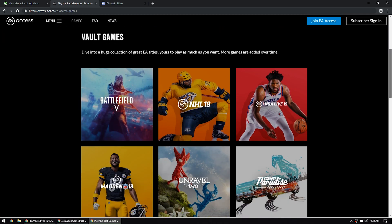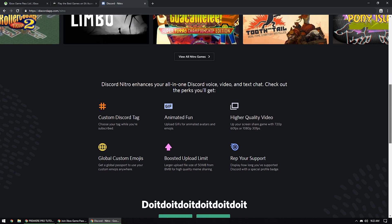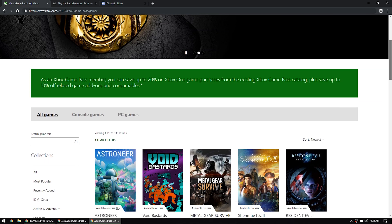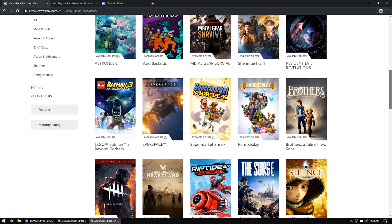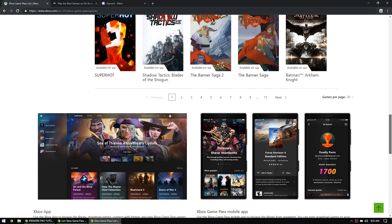For those that don't understand or are also just finding out about this, it's very similar to what Discord and Origin have with their EA Access or their Discord Nitro. You basically pay a set amount - it's a subscription-based program that allows you to access a library of games that you can either play on your Xbox or PC.